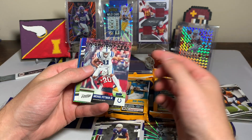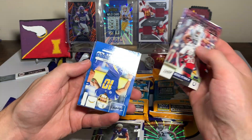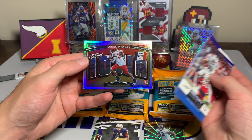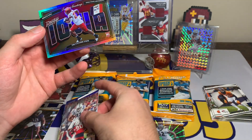Then we have the inserts: a Highlight Reel Michael Pippen Jr., Mark Andrews Powerhouse, a time-stamped Justin Herbert, and then - look at that - Breece Hall! I do have this card, but Breece Hall Seasons Greetings.